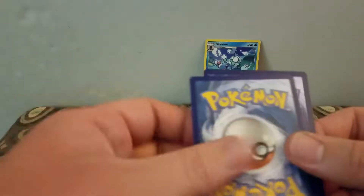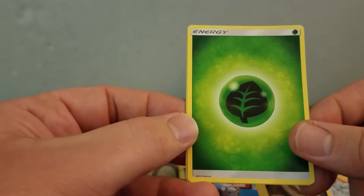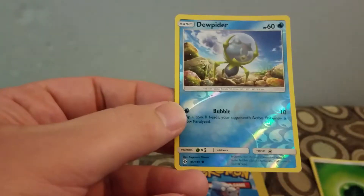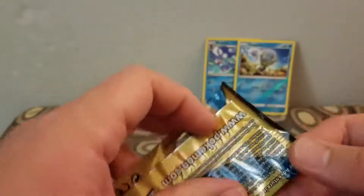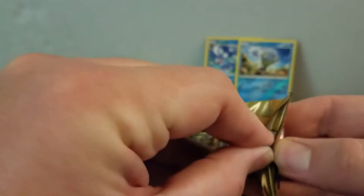So like I said, I don't think I've opened any Sun or Moon. I think this set's pretty old at this point. I have a Sparrow, the Green Leaf Energy, and a Reverse Holo Dewpider. Back-to-back Water Holos.